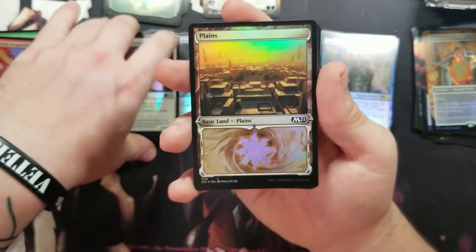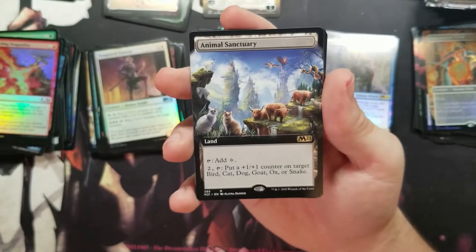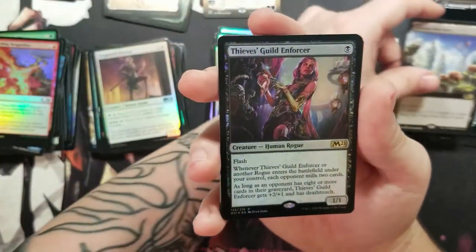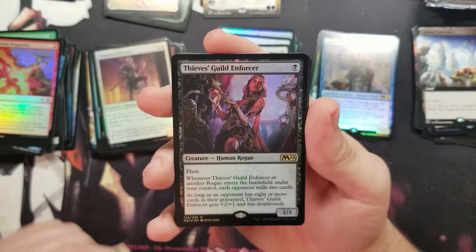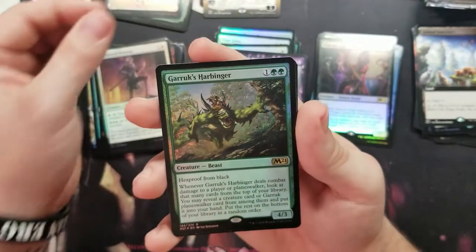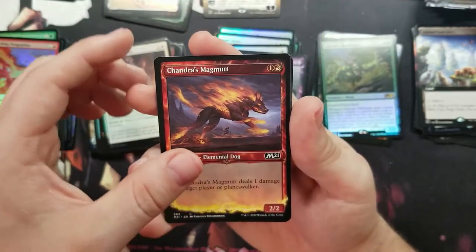I just love these arts — I'm a sucker for different style lands. We got an Animal Sanctuary, that's interesting. If we wanted to run a zoo deck, that'd be kind of funny.